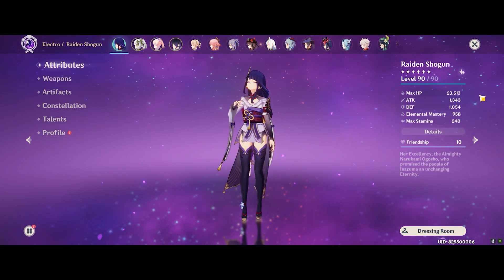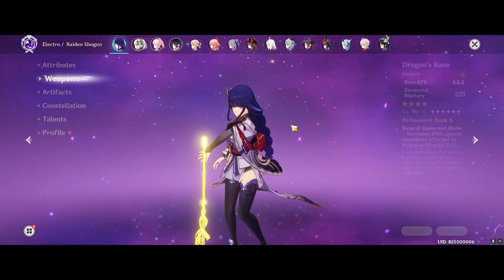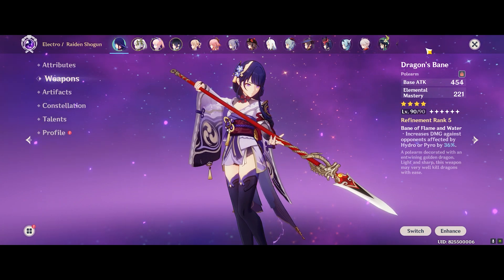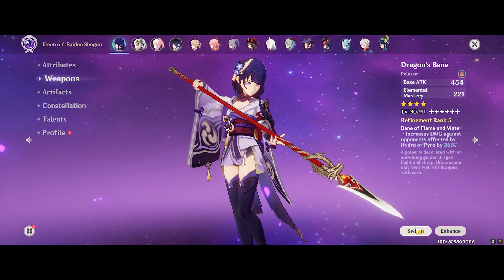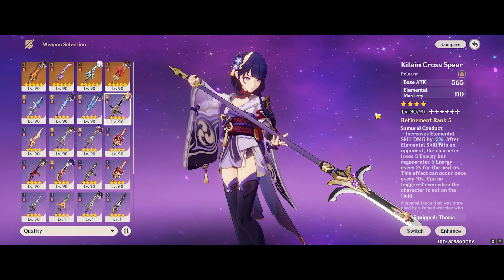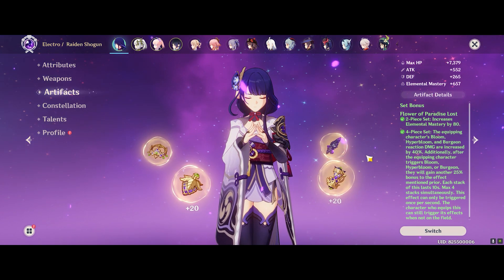I have here a Hyperbloom Raiden build which is stacking Elemental Mastery using the Dragon Spine, also to give just an additional Elemental Mastery on Raiden Shogun. For those of you who don't have Dragon Spine, you can easily use any other Elemental Mastery weapons, for example the Kitain Cross Spear.